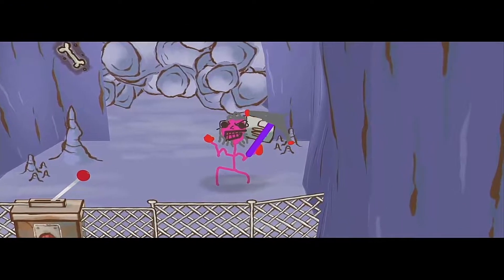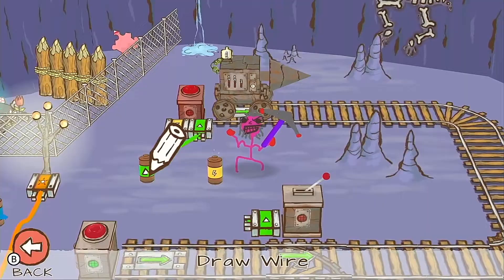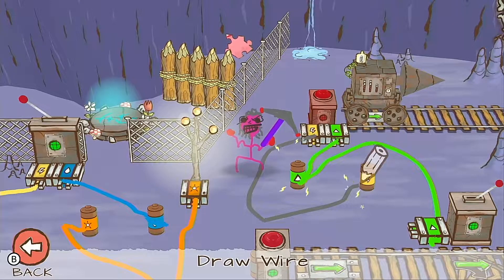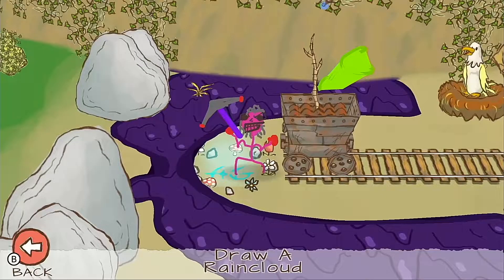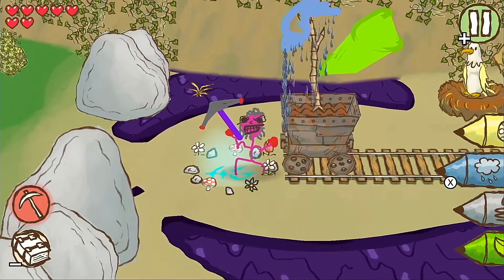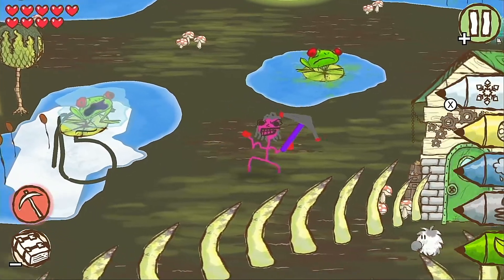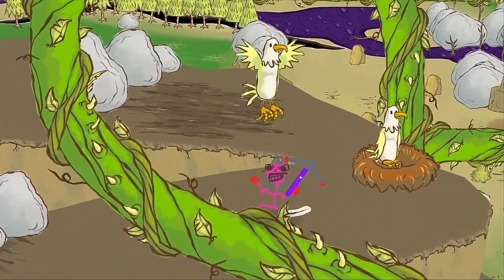As you progress through the game you unlock new brush types which you have to utilize to solve puzzles and work through each level. The wire brush allows you to draw cables to create a connection between batteries and various objects in the world such as minecarts and electrical trees. The cloud brush lets you create rain clouds which can be used to water trees and make them larger, increasing their area of effect. The ice brush allows you to turn pools of water into ice and freeze enemies, and the egg brush creates eggs which hatch into birds who transport you between different locations in the level.